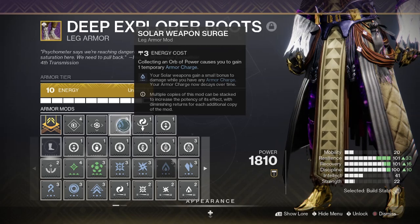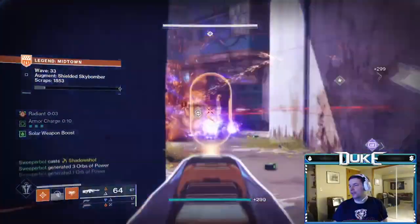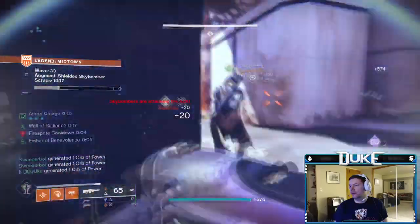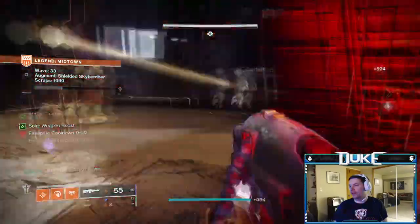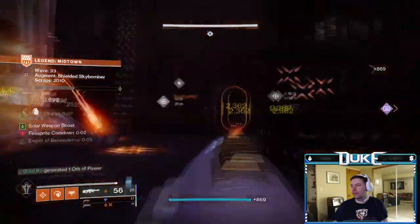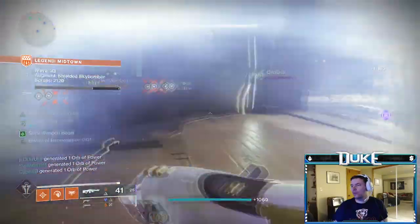Running one Surge as your third boot mod is going to be nice. It gives you an additional 10% damage every time you have any amount of armor charge — and since you get armor charge every time you pick up an orb, you should have armor charge pretty much the whole time. That's a bonus 10% damage on your heavy, which you're going to be wanting to use a lot anyway. If you pair your energy weapon with your heavy and they share the same damage type, you could get the double benefit of 10% damage on your energy weapon as well.